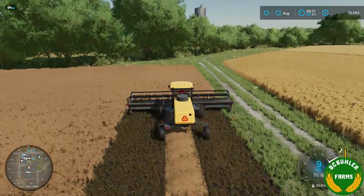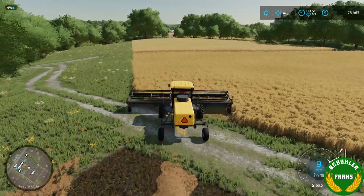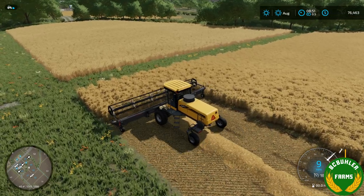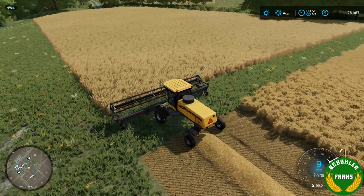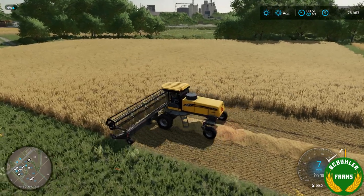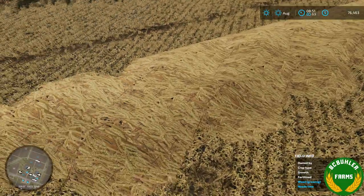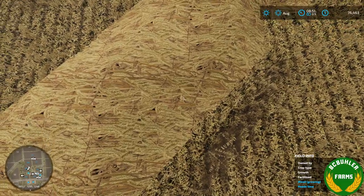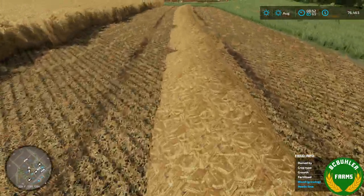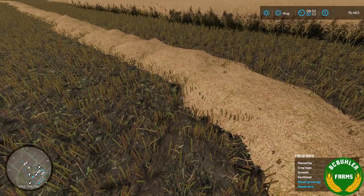Now here we're swathing canola, and we'll just cruise over here to the wheat field to show that too. There's the wheat being swathed as well. As you can tell, if we get out of the swather, it's not just a straw texture — that's the wheat texture here. We have a barley texture here, and the canola is a canola one, and so on.